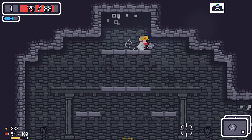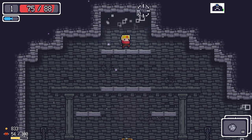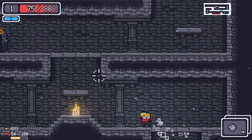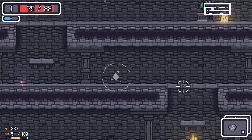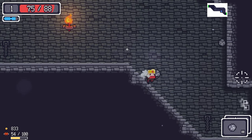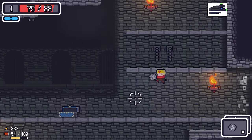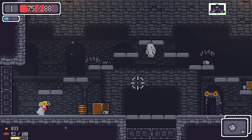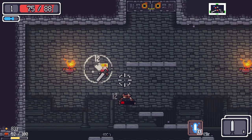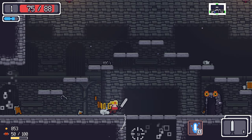Back to unexplored rooms. Found a throwing weapon — the Meteor — it's cool but we can't enchant it. The Meteor is slow though so let's go with the Long Sword instead.